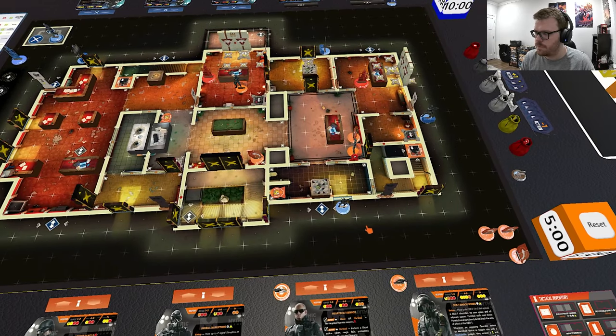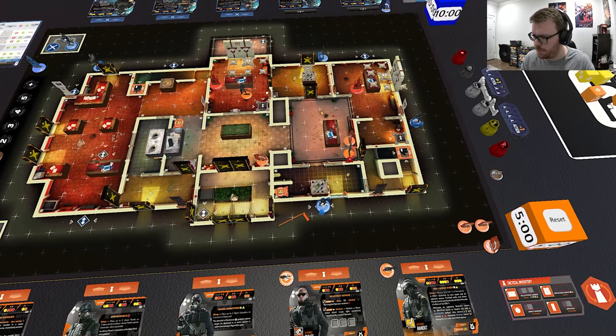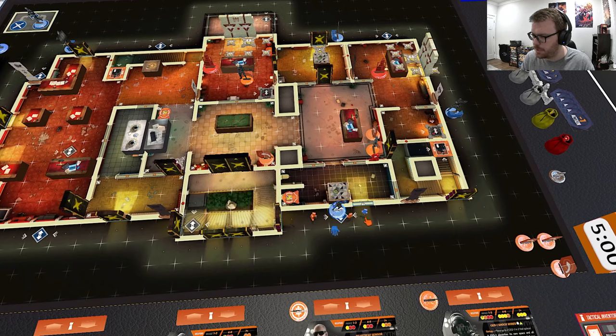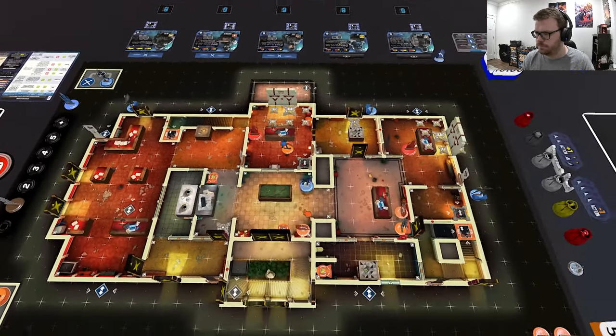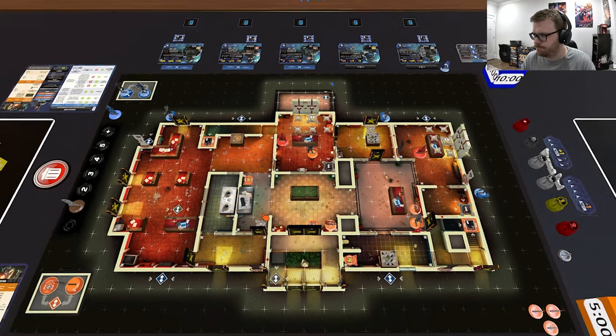Sledge still has two movement points left — you can move him away from the window before activating someone else. Moving diagonally, you get him upstairs. Then you activate Ash, moving her one-two-three-four-five to her corrected starting position.